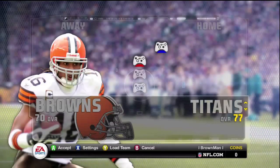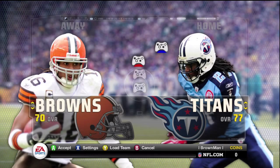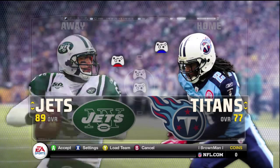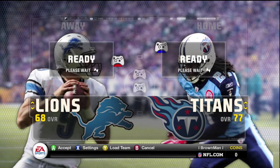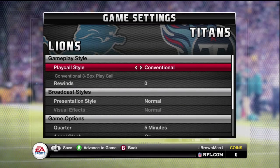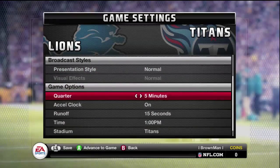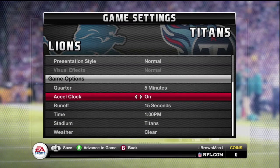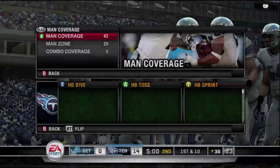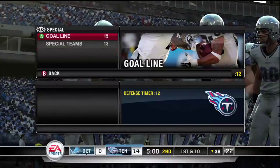The next three achievements are Home Run - break an 80-yard run - Fantasy Freak - rush for over 200 yards - and Man Dozer - rush for 50 yards after your first hit. The best running back in this game is Chris Johnson on the Tennessee Titans, so pick them. I pick the Lions to make things easier. Same settings as before. Note that the Home Run footage got corrupted, so I'll show the same strategy instead.